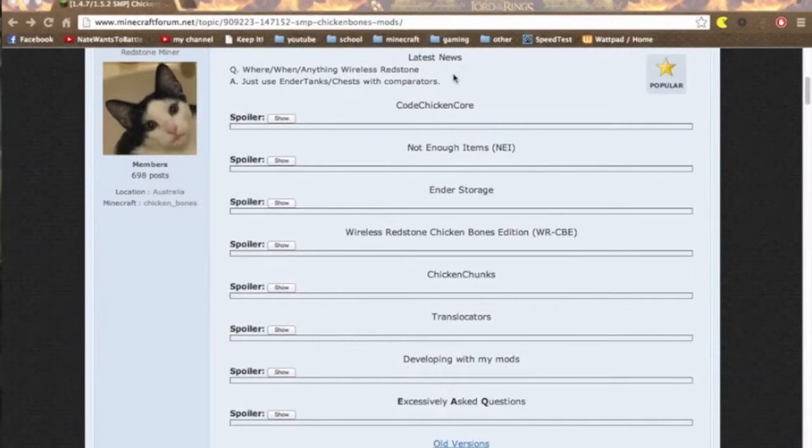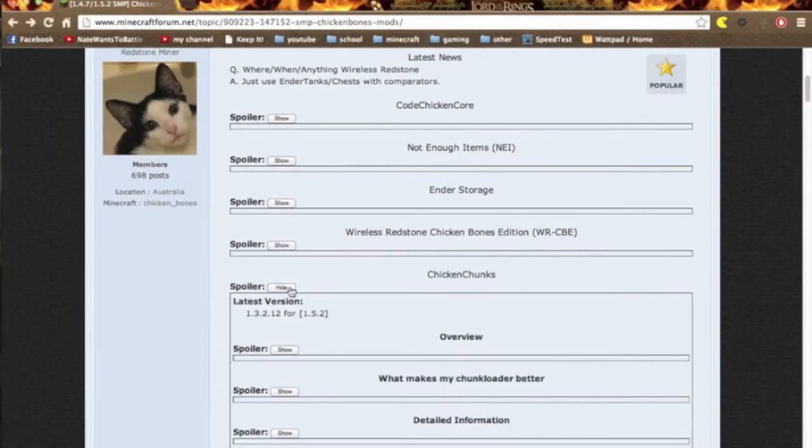Hey guys, welcome back to another video with me, Mega Minecraft Panda. Today I'll be installing the Chicken Chunks mod for 1.5.2. Basically this mod stops mobs from despawning, or item drops from despawning, in the area that you choose.